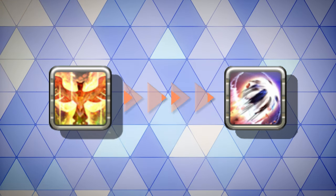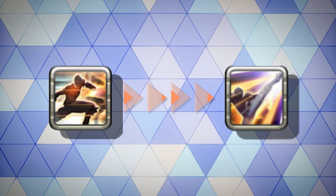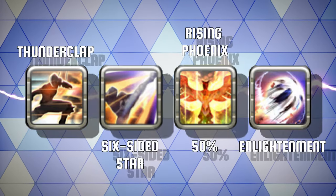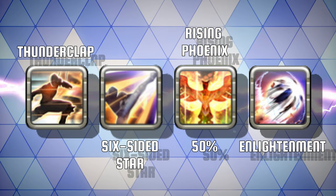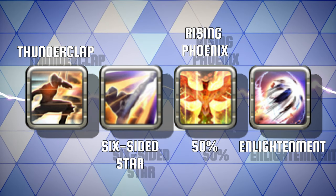Your first combo to learn is the Rising Enlightenment. This can be lethal in the opening battle. Once your team engage a single target, use your Thunderclap to close the gap. Follow with the 6 Sided Star in order to stun and position yourself behind the target. Remember to use the Rising Phoenix first for the bonus 50% damage on your next weapon skill.